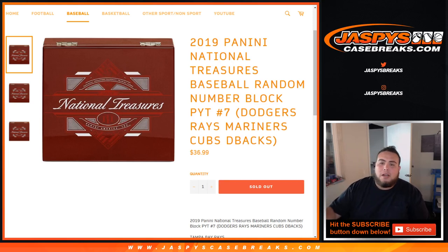What's up everybody, Jace here with JaceBaseCaseBreaks.com. Doing a quick randomizer for 2019 National Treasures Baseball random number block picker, team number 7. This is a random number block for these teams in picker team number 7.